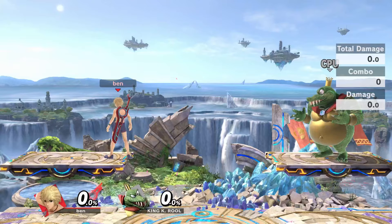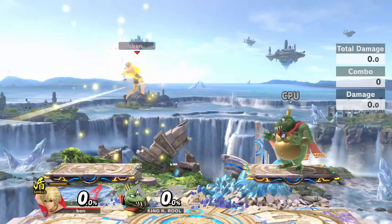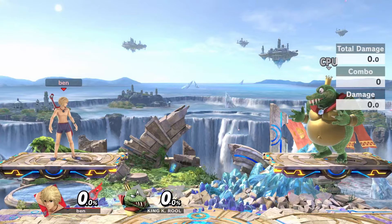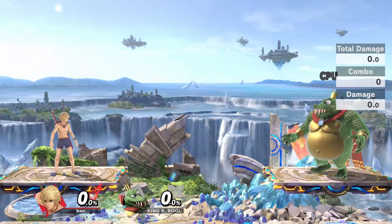By focusing on efficiently swapping arts during transitions, you're able to avoid one of the biggest downsides of the character, which is risking his arts' negative stats in neutral. The easiest way to switch arts quickly is to change while you're traveling in the air to your opponent. If you have to spend time drifting to them anyway, doesn't it make sense to change arts while you're waiting? This idea drives most of the thought processes that you'll see in this video.